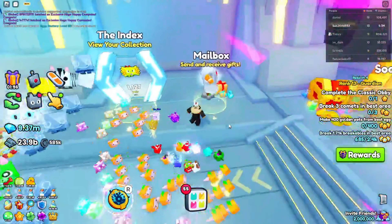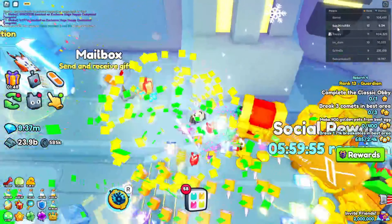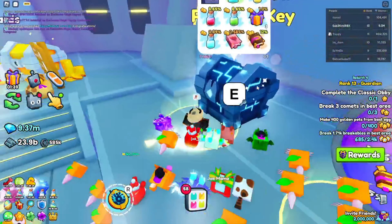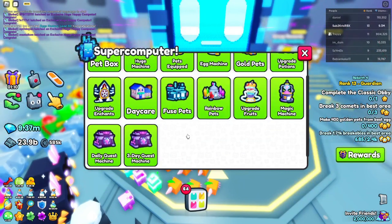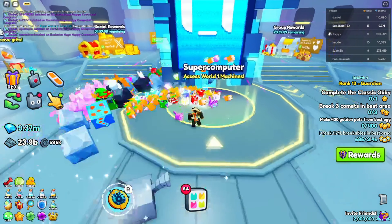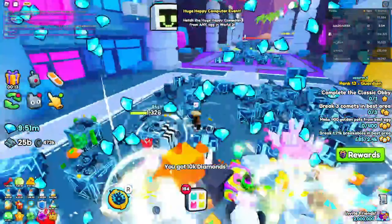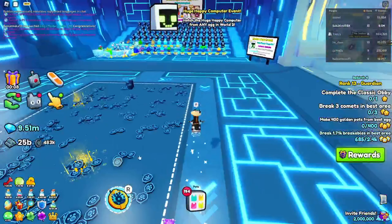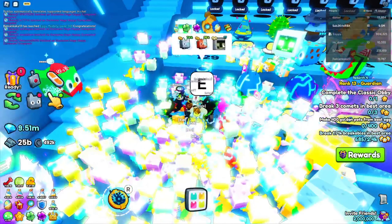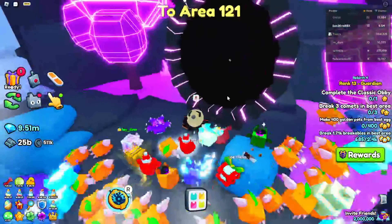Let me check if we have any new gifts — no we don't. If you want to give me some pets I really appreciate it, just type my username. We have the tech chest and the super computer, so you can access all the new things from the previous world. We have the weekly quests or three-day quests, the data machine. We also have this new huge happy computer — I haven't actually hatched one because I kept crashing. There's still over 500,000 left. We also have these portals to teleport, which is pretty cool.